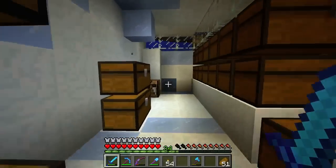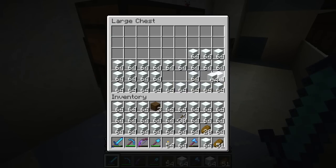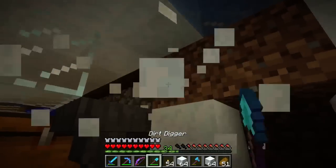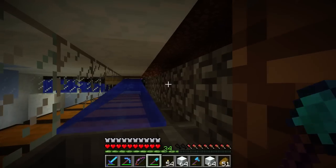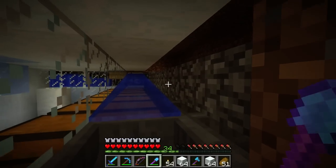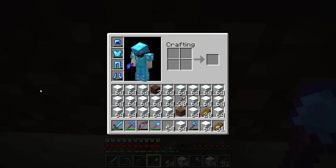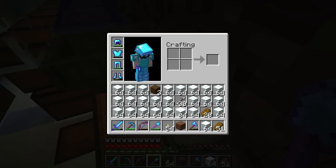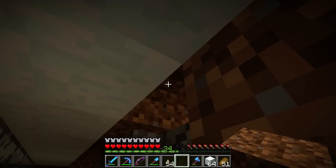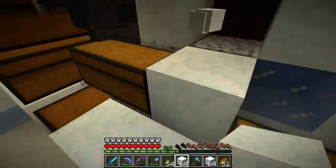Now in here we've got our snow blocks. I also changed up this bit up here in this farm because it turns out it's actually really important that you don't have any blocks touching the cobblestone wall. If you have something like that — that messes it up apparently. I did not know that, but now I know.